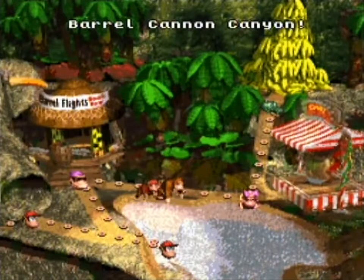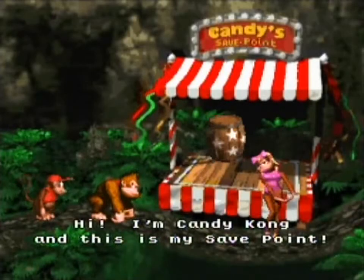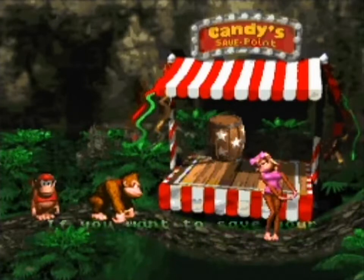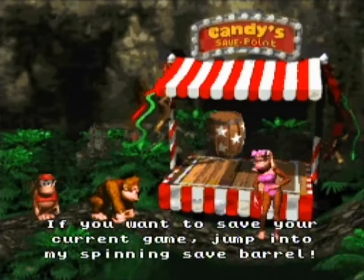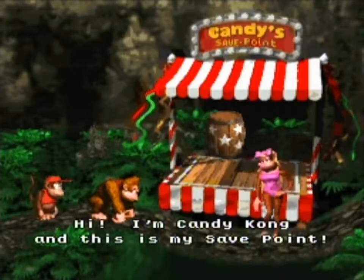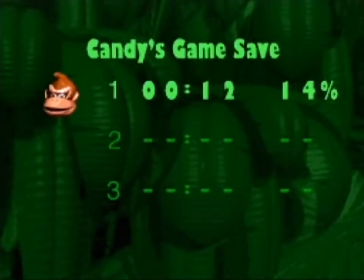That exclamation point that you see next to the levels — that's to indicate that you got every bonus. I thought I should mention that. Anyway, let's go to Candy's save point. 'Hi, I'm Candy Kong, and this is my save point. If you want to save your current game, jump into my spinning save barrel, if you know what I mean.' I should not do voice acting. I really shouldn't.